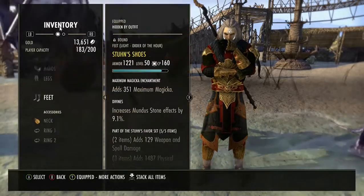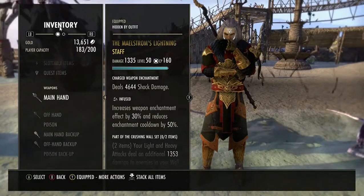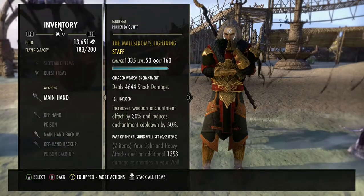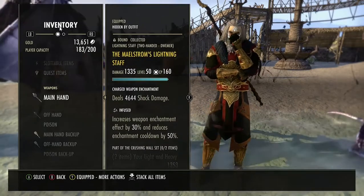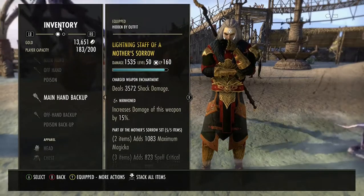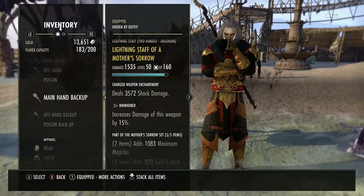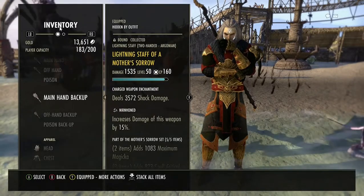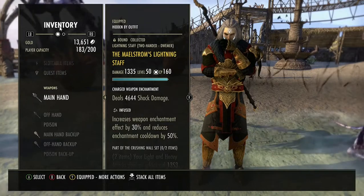When it comes to enchantments on the weapons, shock damage is best, especially on this Maelstrom Arena one. I've got shock damage on that as well. I've got one Nirnhoned, which increases my weapon damage by 15%, and Infused on the other, which increases the shock damage.